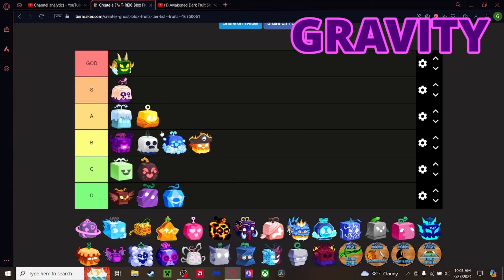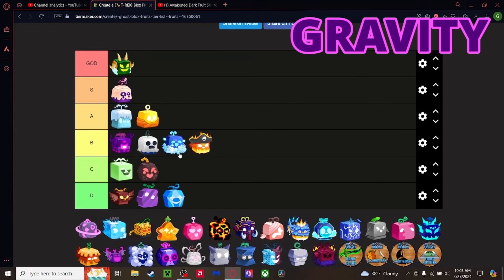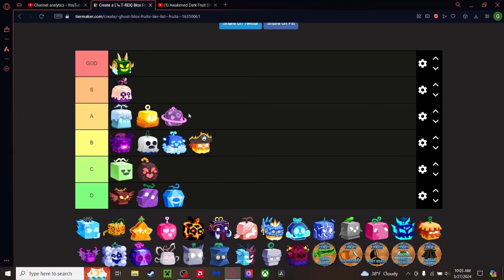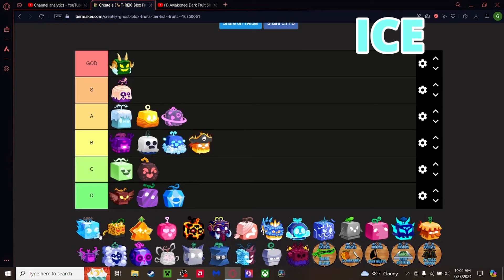Gravity fruit — our very first legendary. A lot of people hate on it, probably because it's the worst legendary, but compared to all these other fruits it's not terrible. It has pretty good combat — similar to Blizzard, you can hit people from afar and it does decent damage, though less than Blizzard and a bit slow. Going bottom of A Tier.